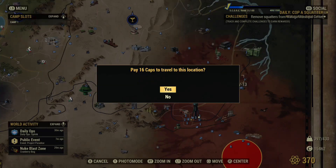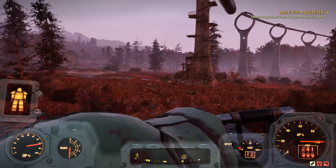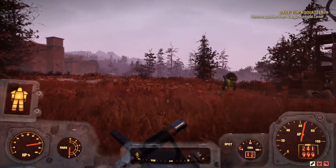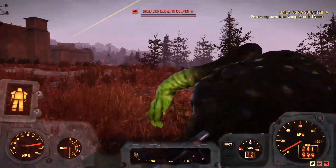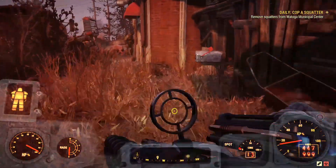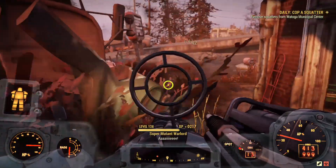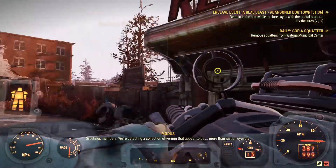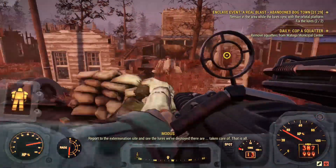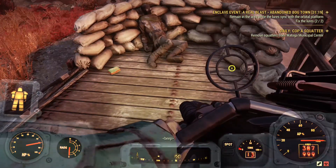For the last one, fast travel to Pylon V-13. The game will spawn you at the pylon. From there, head north — almost to the northwest — until you find a Red Rocket truck stop. Come to the truck over there and behind it you'll find the fourth 50 cal machine gun, though someone may have already taken it.